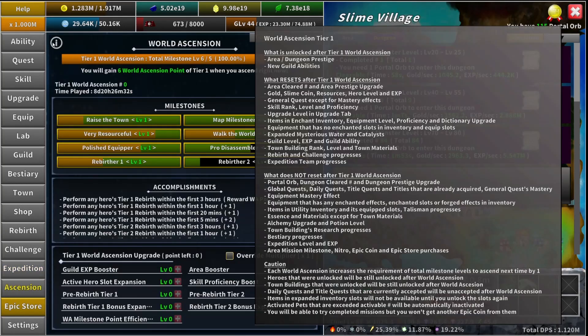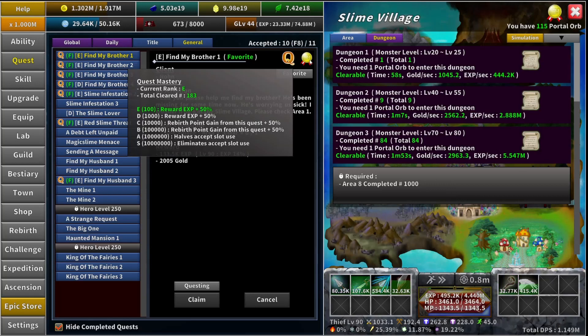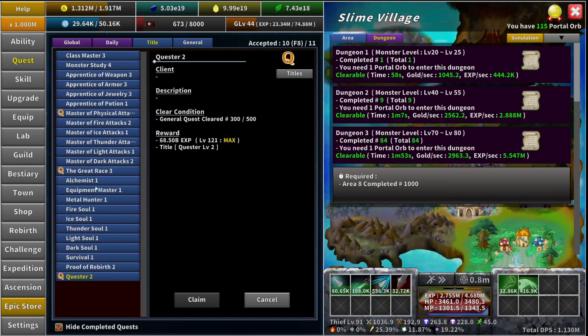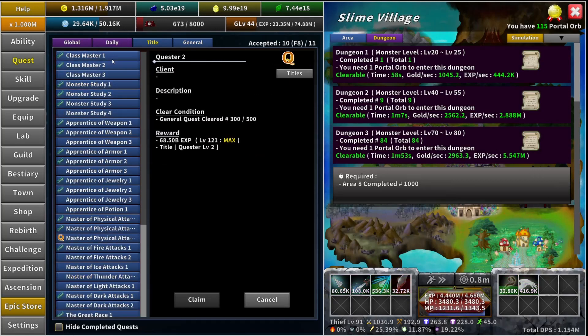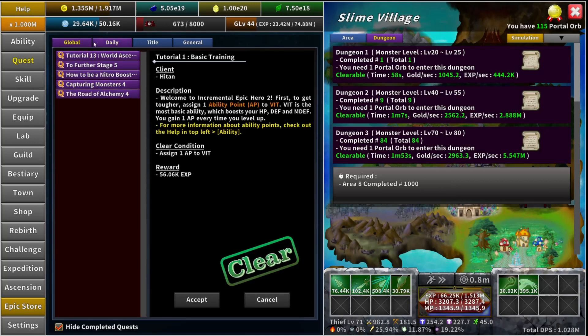The next thing that keeps is your global quests, daily quests, title quests, and titles that are already acquired, and general quest mastery. The quest mastery — anything you already have unlocked, like E rank and D rank, you'll keep. You will keep all your titles that you've already completed, so you don't have to do those again. Your daily quests will also stay completed if you've completed them — you want to complete them before ascending. Your globals will also stay accepted if you have them all accepted.